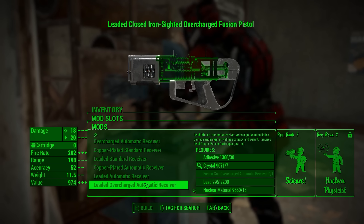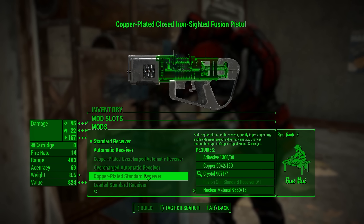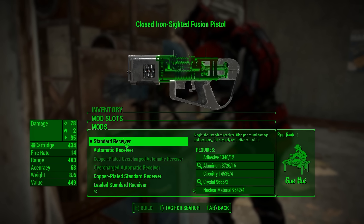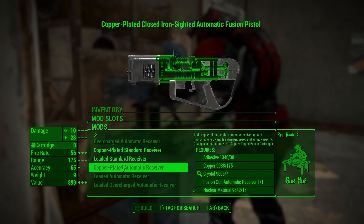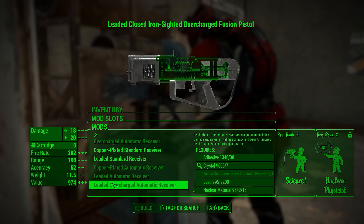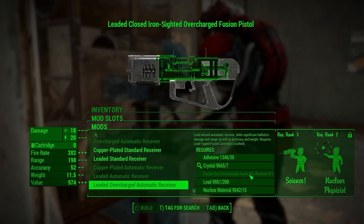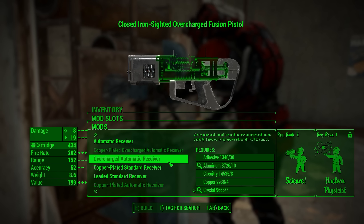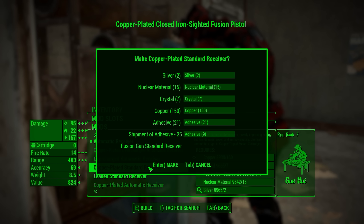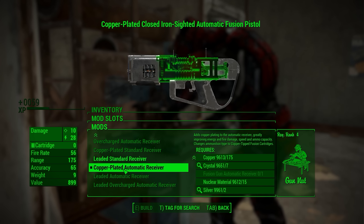As you can see, there are a bunch of different receivers, and these actually change the way the gun works. You have to craft these receivers in order to unlock the later ones — you can't just beeline to the most powerful additions. You have to work your way up. For example, I can't craft this one right now because it requires a fusion gun overcharged automatic receiver, so I need to build up through the receiver tree first.